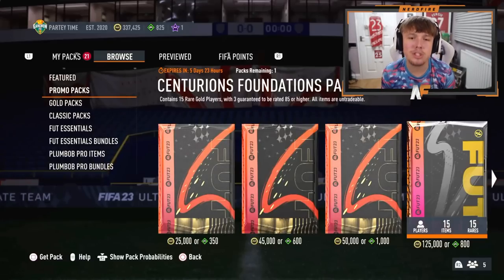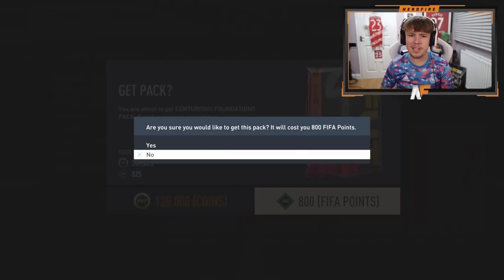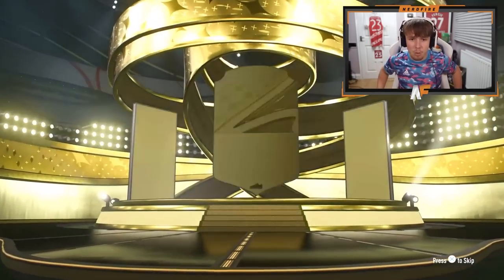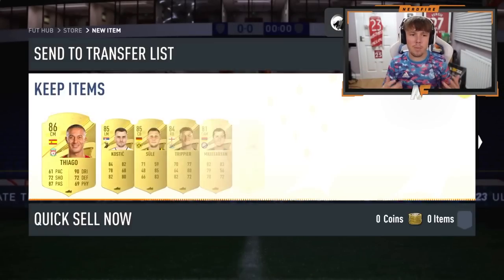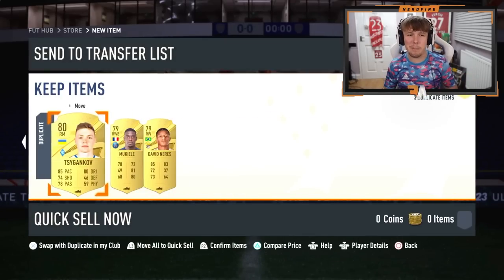Shout out to the man Hayden. He has got the Centurion's Foundation pack from the store - three guaranteed 85 or higher. It's a walkout, but it's an 86 Tiago. I don't know what you could get in it. It's not the best pack - 86 Tiago is the best in that.